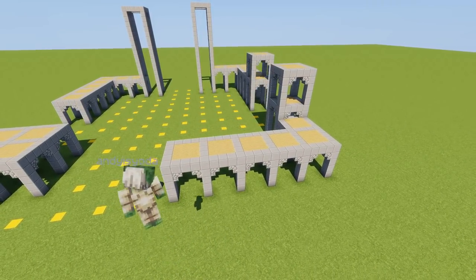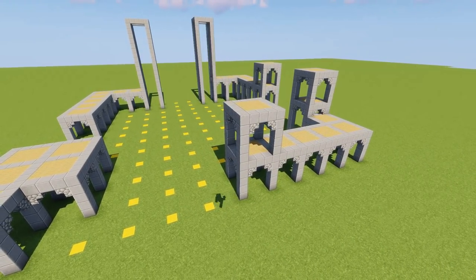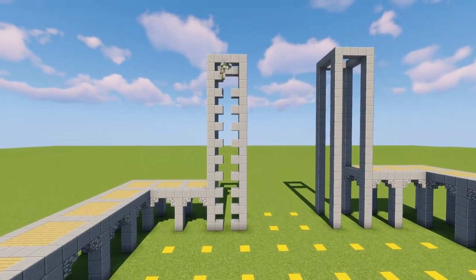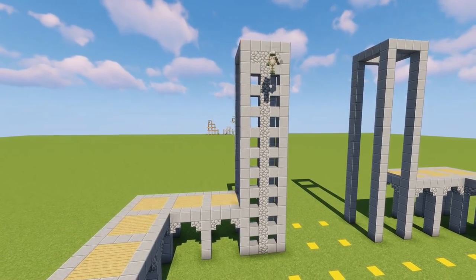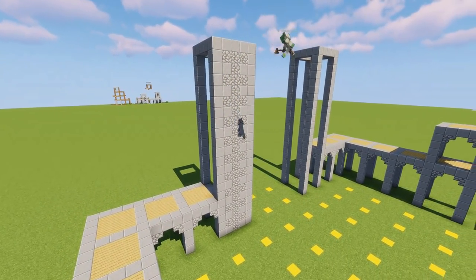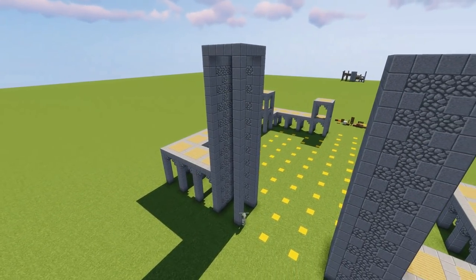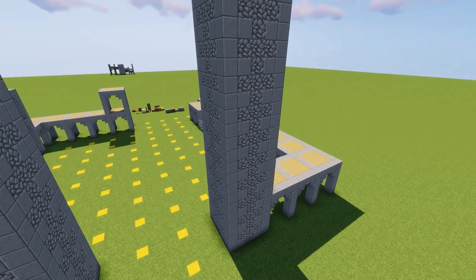We're going to go one, two, three, four, five like that. On these towers we're going to put, on the sides, alternating polished andesite, then fill the gap with some cobblestone. If you're in Minecraft 1.13, a dead brainy coral block is a good one to fill that in with as well. You need to do this on all four sides of both towers. By the way, I made a slight mistake — the tower on the left is one block too high, but I'll fix that later in the video.